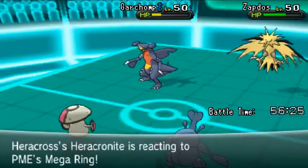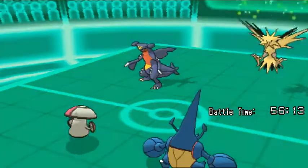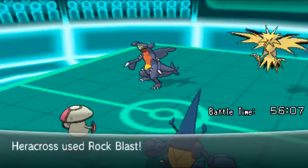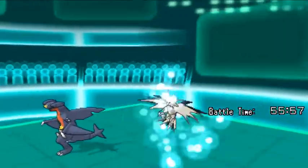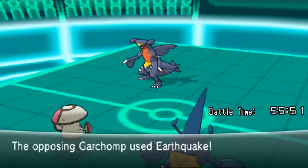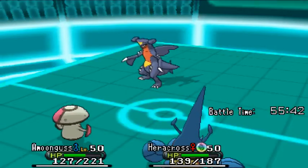PME proceeds to Mega Evolve Heracross into Mega Heracross, changing its ability to Skill Link — meaning any moves that hit two to five times now always hit five times. He tells Amoonguss to use Spore on Zapdos, a good play to stop it from using Heat Wave. He then tells Mega Heracross to use Rock Blast, which easily takes down Zapdos. Garchomp uses Earthquake in response; both Pokémon can take the hit. It does deal quite a large chunk to Amoonguss, but it could probably survive another Earthquake.